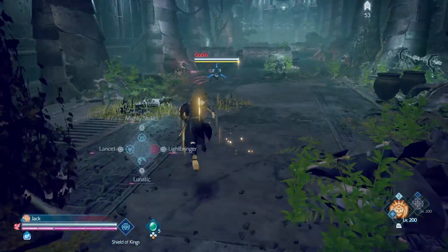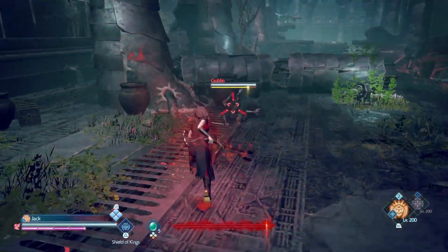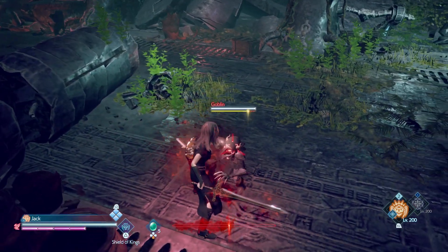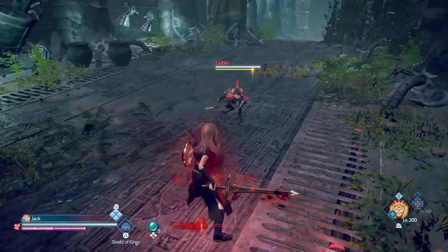Your Lightbringer gauge just goes down instead based on the damage you take. So if I go and get smacked around a little bit by the goblin, I'm not losing any HP — I'm just losing Lightbringer gauge instead.